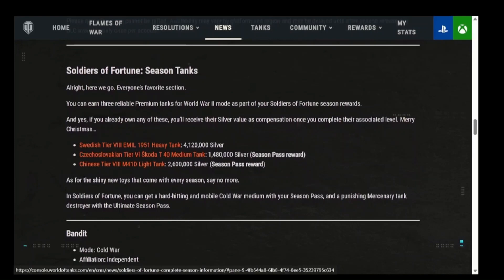The M41D is a tier 8, very good light tank premium. There are better ones, but if you have the M41D that's good enough. The only ones objectively superior to the M41D would be the Vanguard, the Haulin' Hund, and the T41E1 - those are really the three that are better. The others are all about the same, plus or minus. Personal preference is another story.